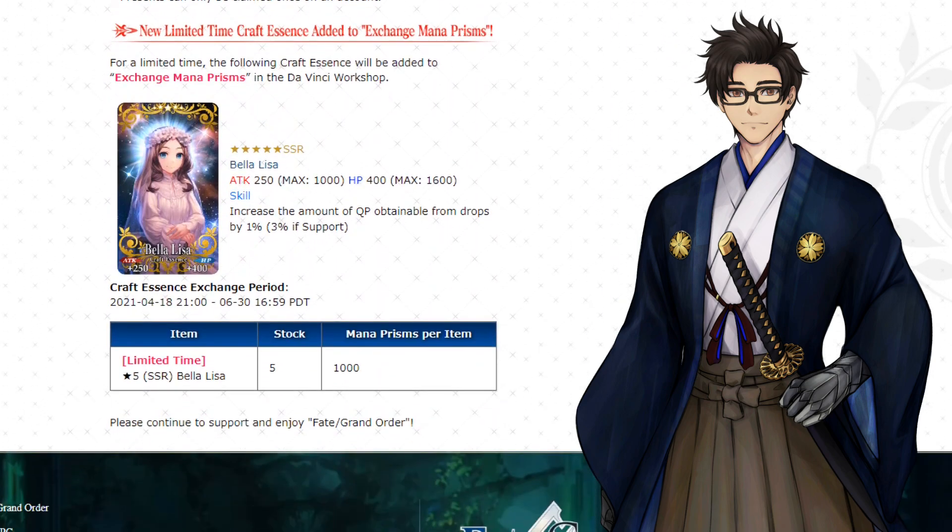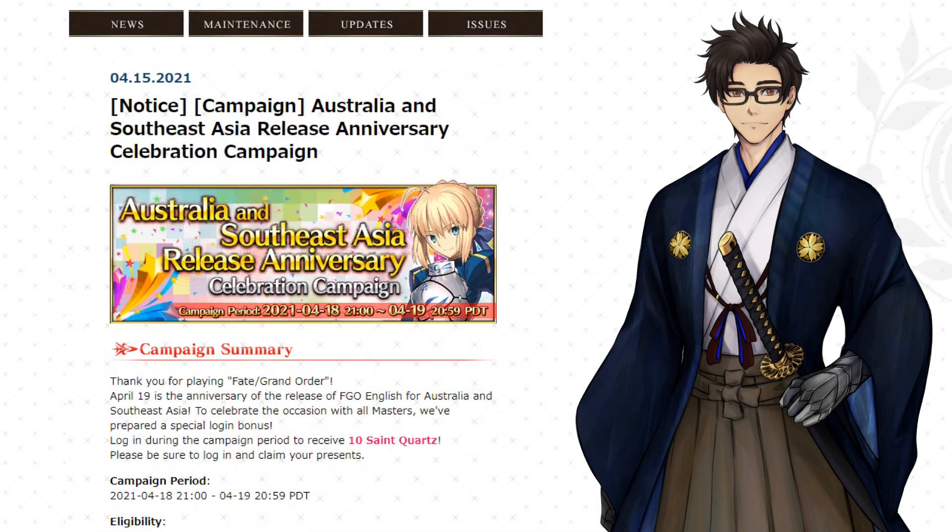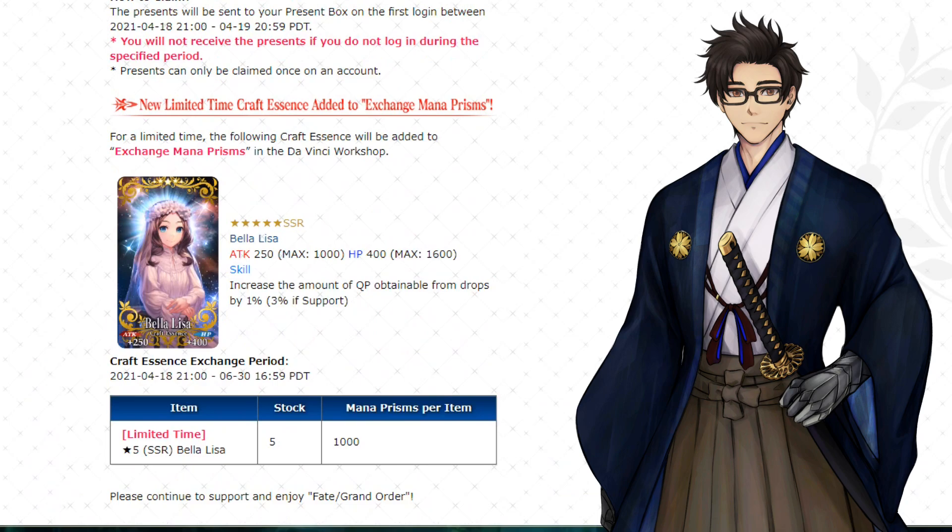Scrolling down a little bit, they're also bringing in the Da Vinci CE, Bella Lisa. This is going to be a CE you'll be using for farming QP — definitely pick this up. I was wondering how they were going to release this CE, but I guess this is their way of doing it. They're going to use this special exclusive campaign for the English version of Fate Grand Order to bring out this special CE. All you have to do is exchange your Monoprisms — 1,000 of them — to get a copy. Make sure you have 5,000 so that you can max limit break it.